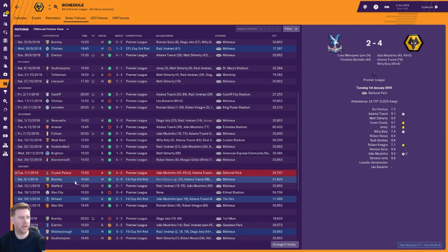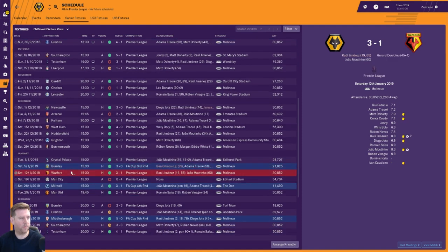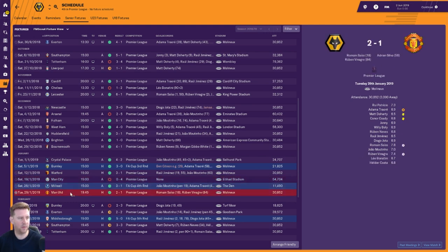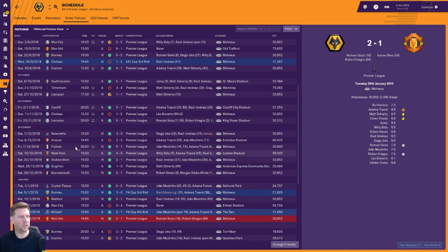Beat Crystal Palace in January Premier League, then beat Burnley FA Cup 3rd round. Beat Watford, lost to Man City, beat Millwall FA Cup 4th round, then beat Man United in the Premier League. Looking at this period from Everton onwards — 20 games, only 4 defeats, only 1 draw, and the rest — 15 victories. Outstanding.